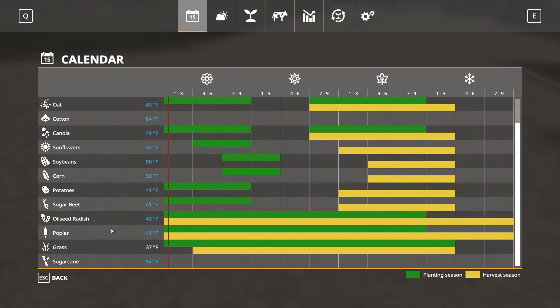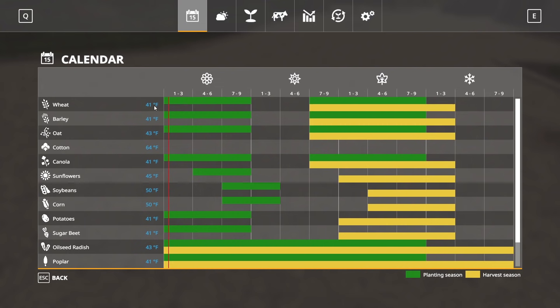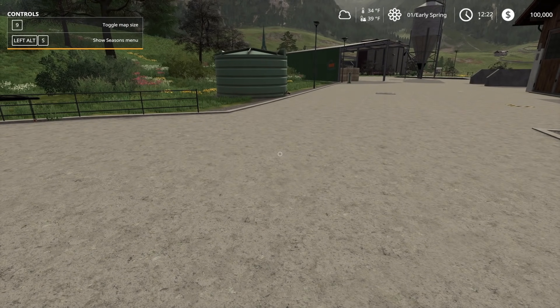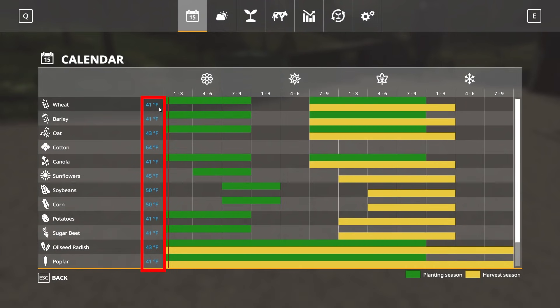Going down the calendar, it lists all crop types and a temperature. That temperature is the soil temperature you should have when you plant. Right now the soil temperature is 39 degrees, which is why wheat shows 41 degrees in blue — the soil isn't quite warm enough yet.